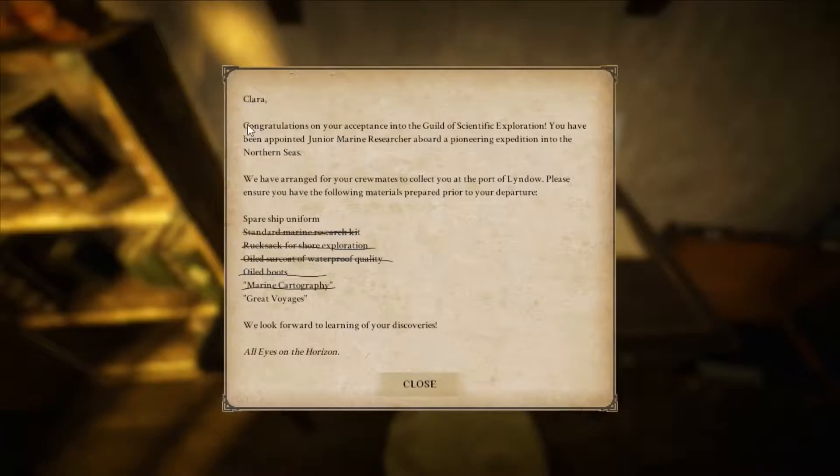So our name is Clara. 'Congratulations on your acceptance into the Guild of Scientific Exploration. You have been appointed Junior Marine Researcher aboard a pioneering expedition into the Northern Seas. We have arranged for your crewmates to collect you at the Port of Lindo. Ensure that you have the following materials prepared prior to your departure. A spare ship uniform.' And great voyages — all eyes on the horizon.